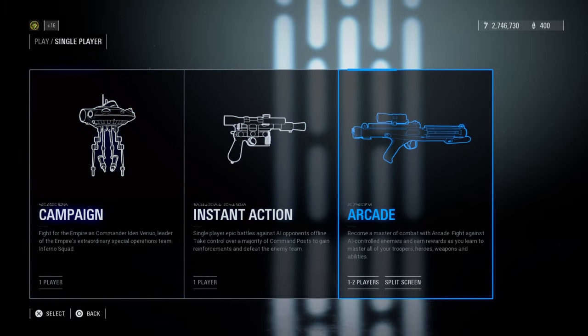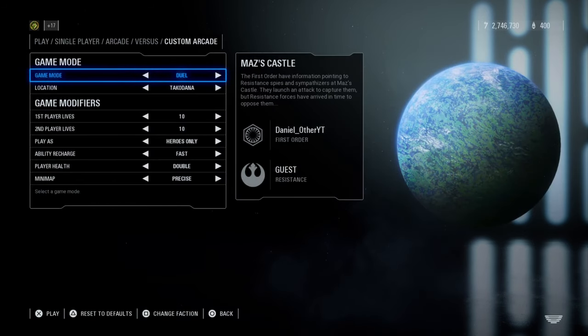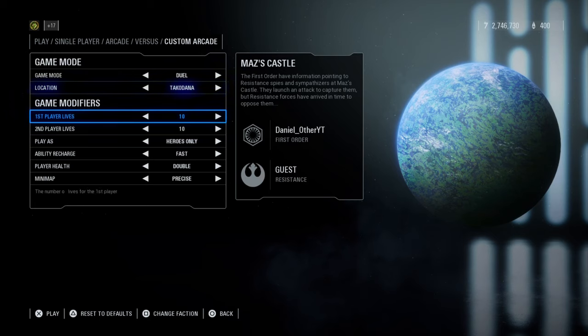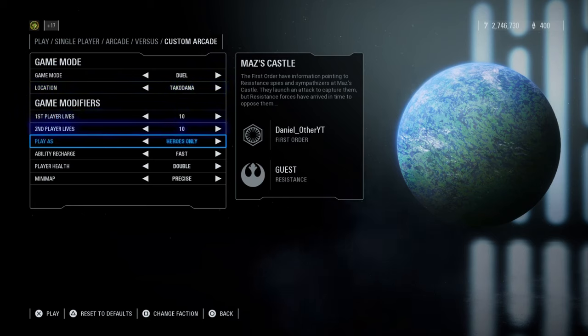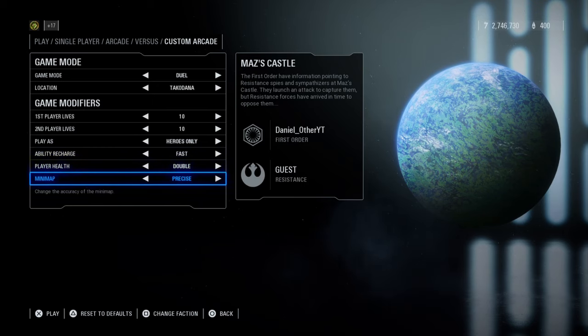We'll be going into arcade and these first 3 tips are going to be in the versus tab, so you will need a spare controller active and logged in on a separate account. If you're on PC or you don't have a spare controller then you can still do the last two tips, but apparently everyone on PC is really good anyway. Just copy the settings on screen here and then load it — feel free to choose light side or dark side, whichever you prefer.